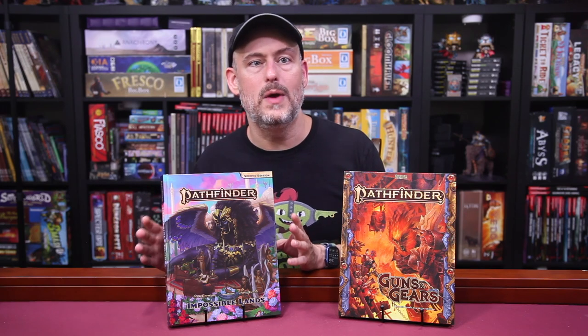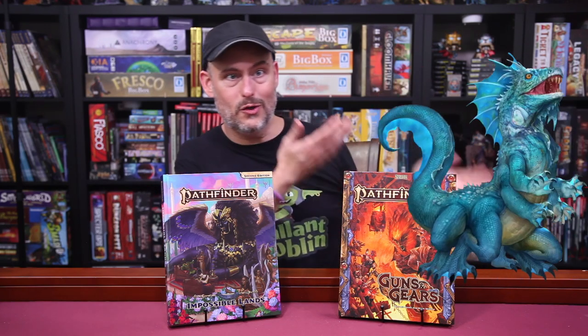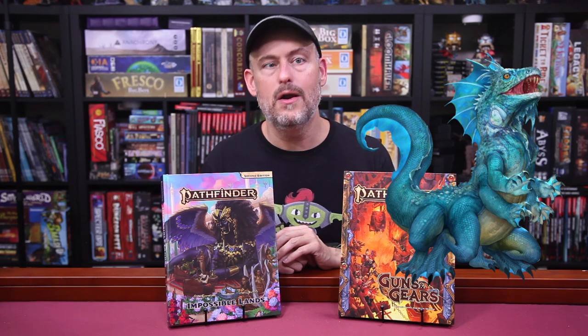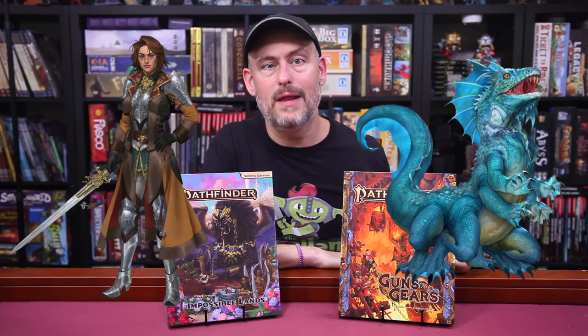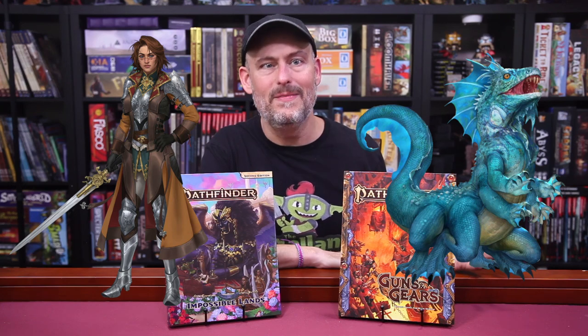Guns and Gears further expands on the lore of Alkenstar and the neighboring dwarven settlement of Dongen's Hold. The Impossible Lands book also gives you new equipment, a new animal companion in the water wraith, a new subclass for the gunslinger called the Way of the Trigger Brand — which lets you specialize in gun blades like Squall from Final Fantasy — and a shield martial archetype if you want to join Alkenstar's elite city guard. The chapter also has cats.